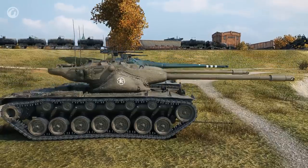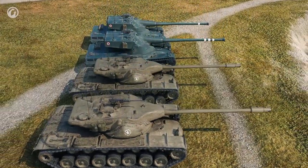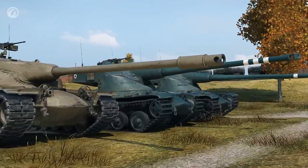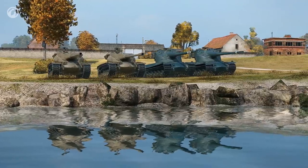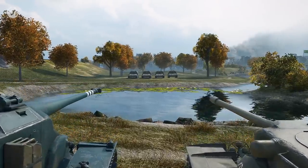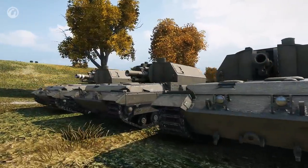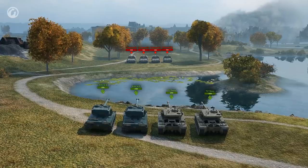We'll take two T-57 heavy and two AMX tanks. Both vehicles feature 120mm guns, equal average damage, and almost the same penetration with armor-piercing and high-explosive shells. The key difference is the type of premium shells they have: the AMX features armor-piercing composite rigid shells, and the T-57 heavy can fire high-explosive anti-tank shells. The targets are placed not far from our vehicles, so I don't think any of the tanks will have problems penetrating their armor, but let's see.